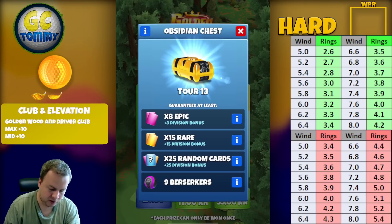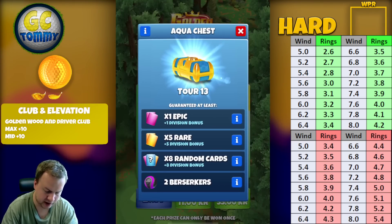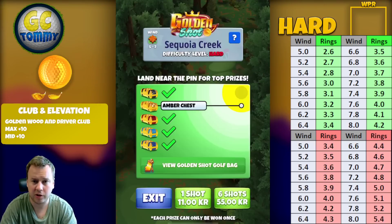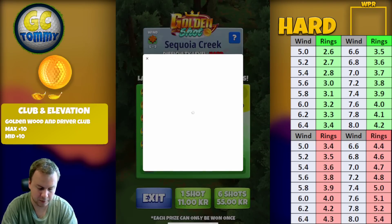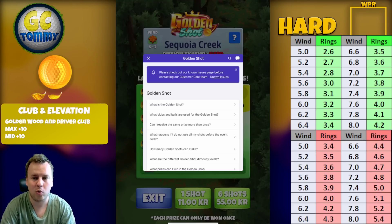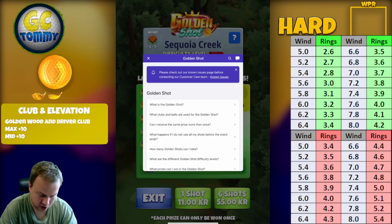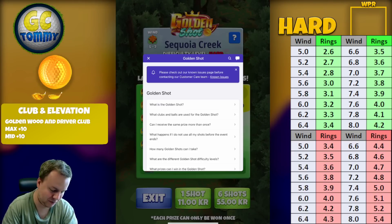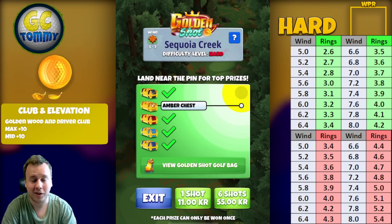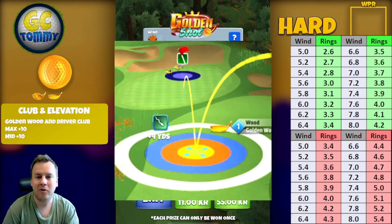When it comes to the hole in one, we have the obsidian chest, amber chest for the yellow ring, crimson chest for the red ring, aqua chest for the light blue ring, and cobalt chest for the dark blue ring. Press the question mark on the top right for frequently asked questions, and if there's anything else you need help with you can send in a support ticket via the talk bubble on the top right.